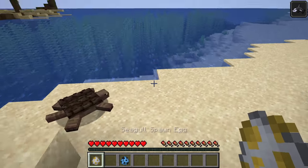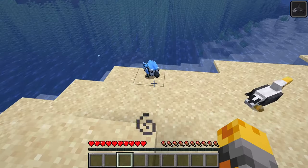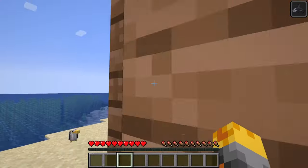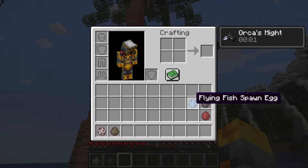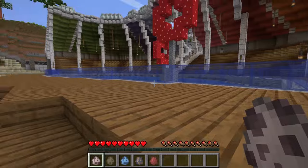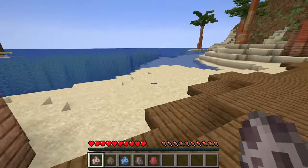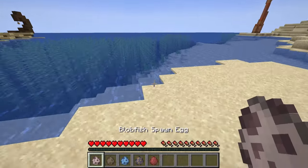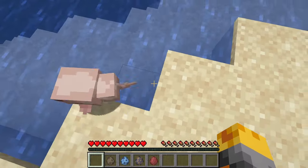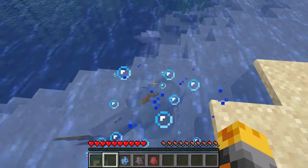And then we can also go ahead and spawn our little Seagull. As well as our Blue Jay right around here - these guys will make this whole biome so much better. Let's take out the last few that we have. What was that? Can you guys hear that? I think there are some creatures we're not supposed to have around here. Let me do our Blobfish right around here and push him in the water, and then our Catfish - let's push this guy in the water as well.